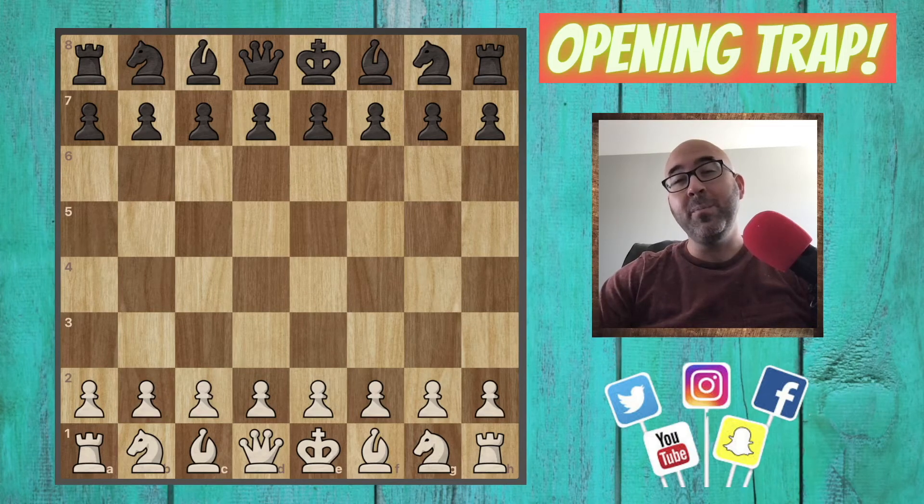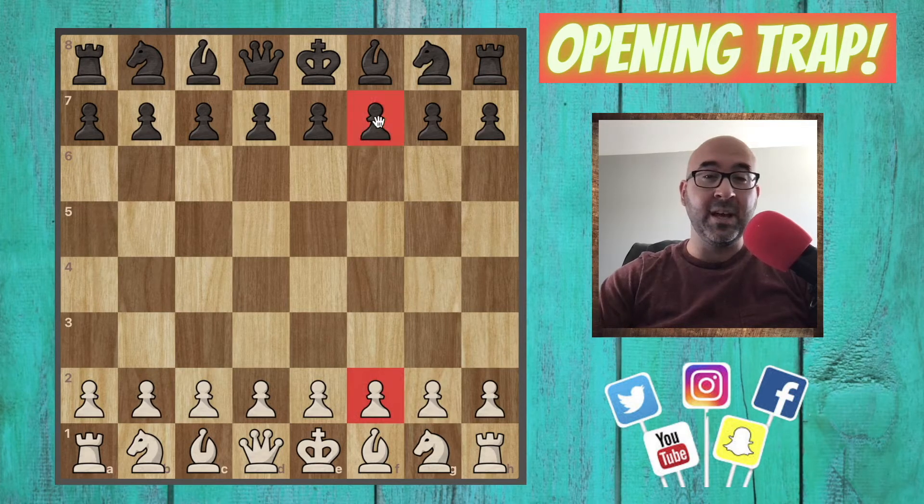Would you believe me if I tell you you can win a pawn as early as move 4? What about destroying the pawn structure around your opponent's castled king? Have you ever asked anyone what the two weakest squares on the chessboard are? They're either not going to know, or they're going to tell you it is f2 and f7. And that is the entire basis of this trap that I have for you today.